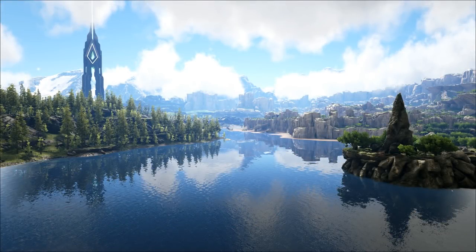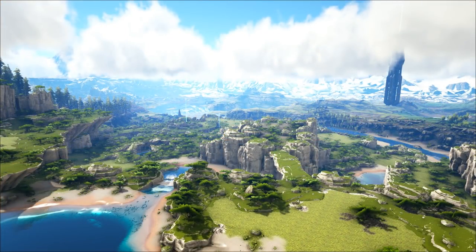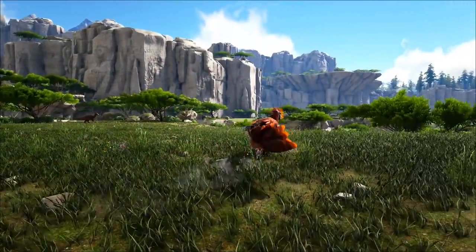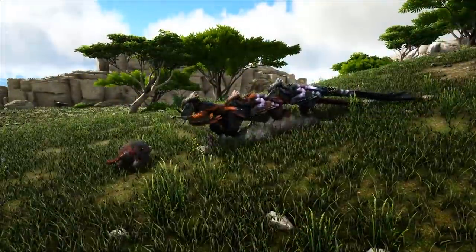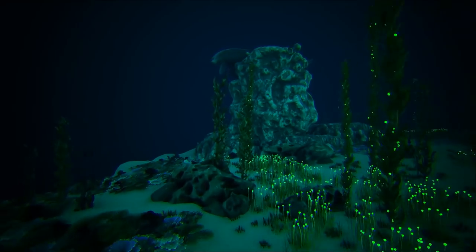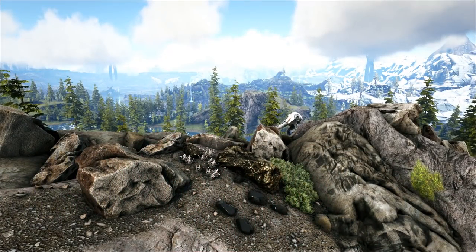Valguero is a big, nice looking, well-made map with plenty of resources and loads of places to build a really good base. The only new creature added was the feather raptor, so it didn't really warrant a let's play series from me and I didn't spend that much time on it — but the time I did spend was fun. I wasn't too bothered about the underwater sea as there wasn't much down there, but it's a good place to start off and farm lots of metal.